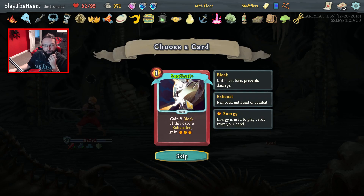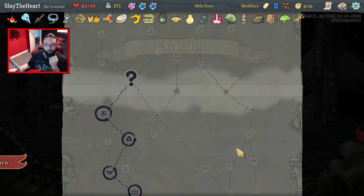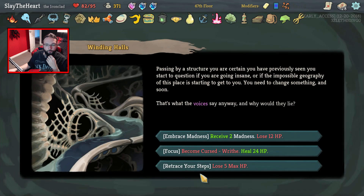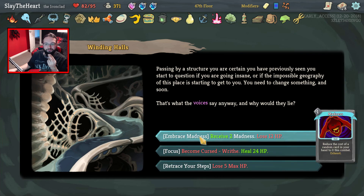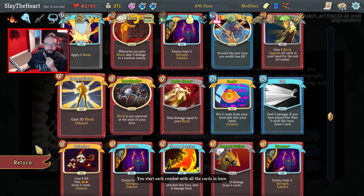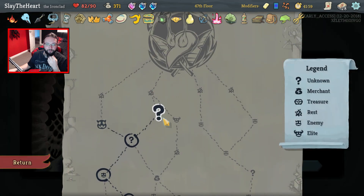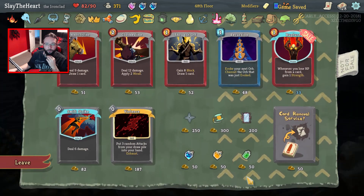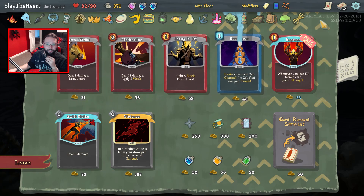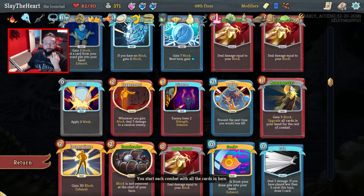I'd prefer to have the swift potion. We can exhaust this but we don't need the energy. We don't need the Orbs. Another shot. Writhe — two Mantencers aren't bad, it depends what they hit though. No, just take my max HP, we're not at full health anyway. Another Dolly's Mirror — Shrug it Off. Dolly's Mirror — would you even use that? Duplicate a Seek.